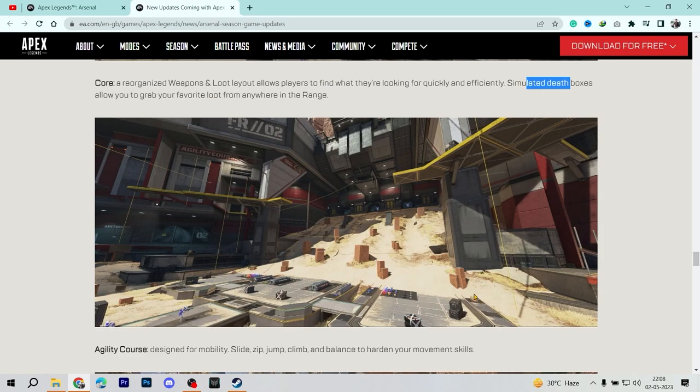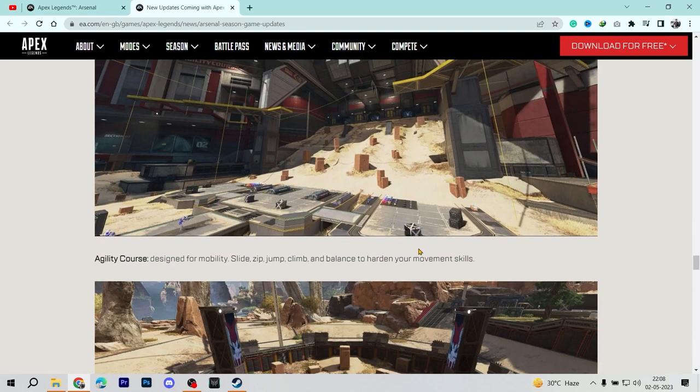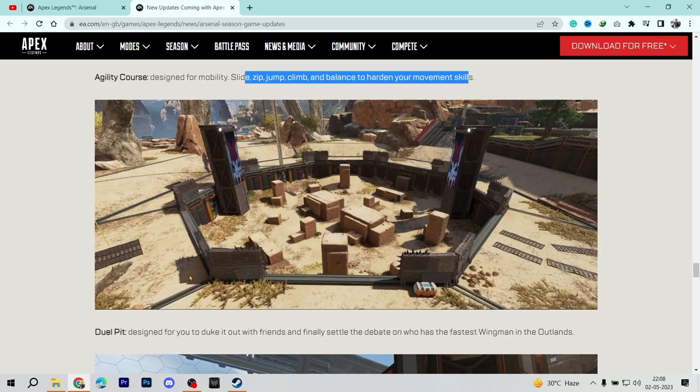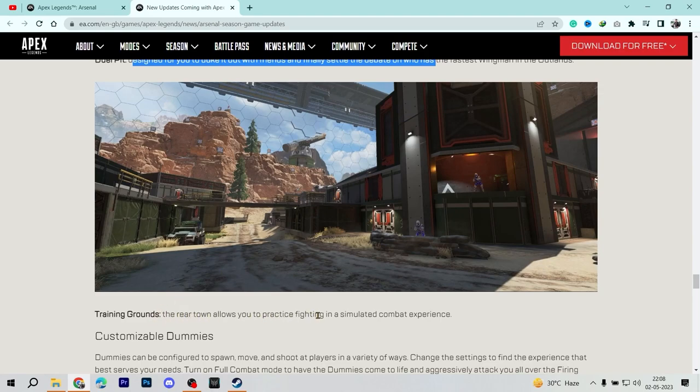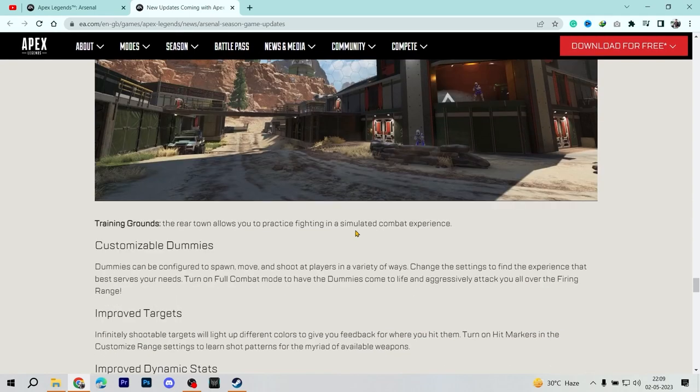For new players, the simulated dead boxes mean they'll be accustomed to game mechanics — unlike before when they'd have only half the experience and get confused in actual fights. The agility course is designed for mobility — slide, jump, climb, and balance to sharpen movement skills. There are specific places designed to duke it out with friends and settle 1v1s. The rear town training grounds allow you to practice fighting in a simulated combat experience, which was always something felt lacking in the old firing range.